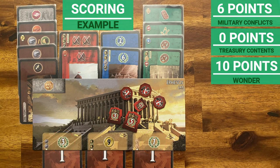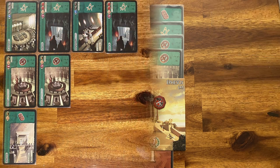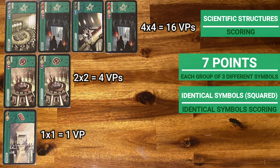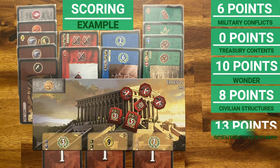Fourth, civilian structures: each player adds victory points for blue cards — here, a card with two and a card with six for a total of eight points. Fifth, scientific structures: each group of three different symbols scores seven points. Then count how many symbols of the same type you have and square it. For example, one tablet squared equals one point; two gears squared gives four points; four compasses squared gives sixteen points. So in one example, a group of three different symbols gives seven points, plus two gears squared for four, plus one each of the other two symbols for one point each, totalling thirteen points.